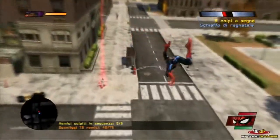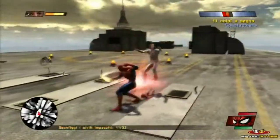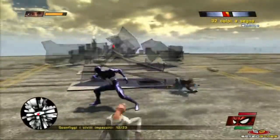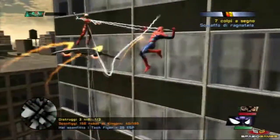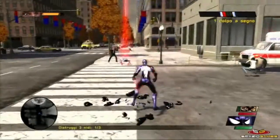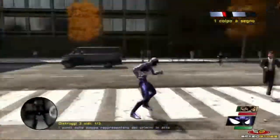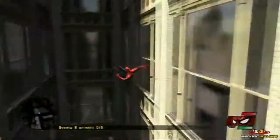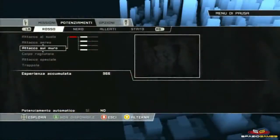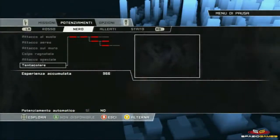Il passaggio tra i due costumi avviene in tempo reale tramite pressione dell'apposito tasto, anche durante animazione e combo, permettendo di concatenare attacchi di rara potenza. Mentre la tuta classica porterà vantaggi in agilità e velocità d'attacco, con la nera avremo a disposizione attacchi potenti ad ampio raggio. Sconfiggendo avversari e raccogliendo particolari collezionabili, guadagneremo punti da attribuire separatamente ad uno dei costumi del protagonista, potenziandone gli attacchi e sbloccandone di nuovi sempre più scenografici.